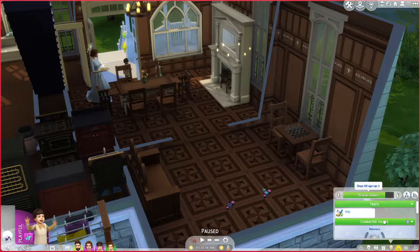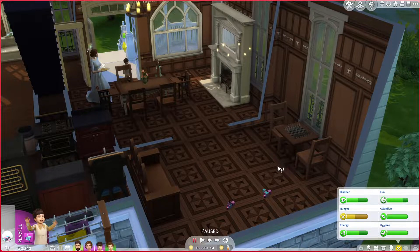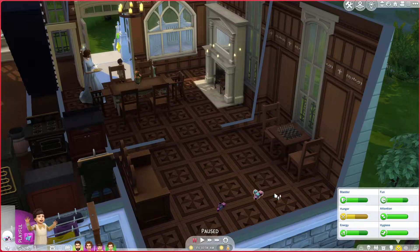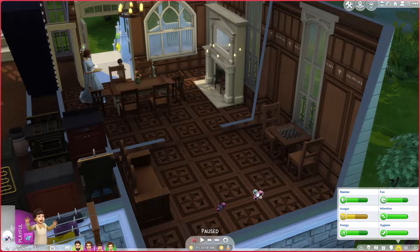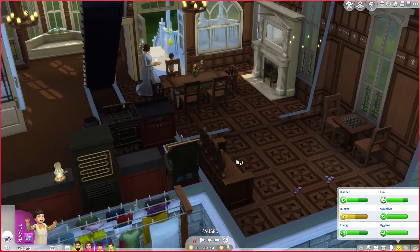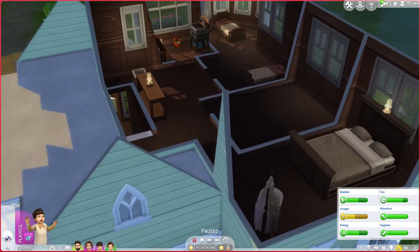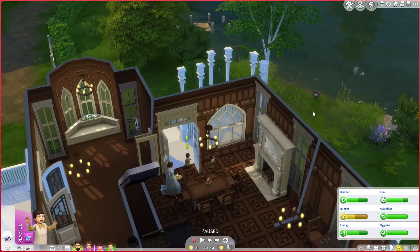They grow up so fast. I also got a bigger kitchen or dining room table and moved it, added more chairs and everything, and then this little plant for decoration. I also added an extra block set so Edith has something to play with as well. I believe that's all I've added — I haven't changed anything upstairs.